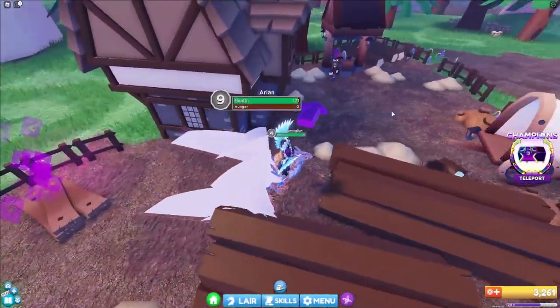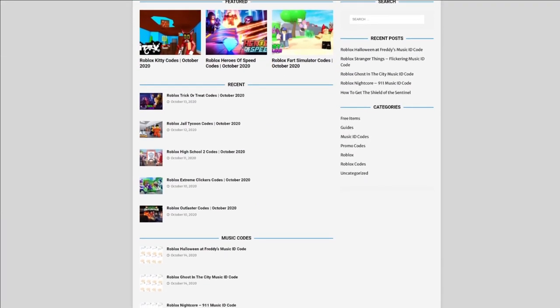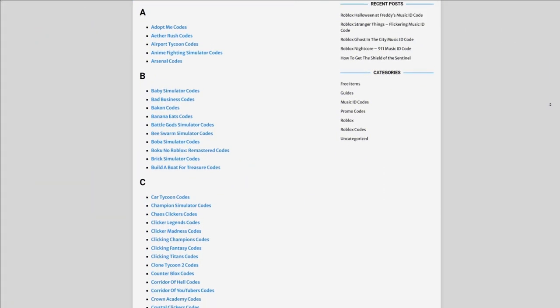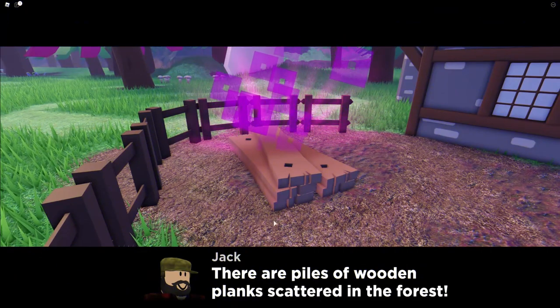Are you guys fed up of watching videos for Roblox codes? I have a solution for that — rblxcodes.com. On the website you can find game codes, music codes, and guides. There's tons of stuff in there that you guys have to check out. Overall, you can pick up codes for over 300 Roblox games, so if you need a code for a game, it will be there.